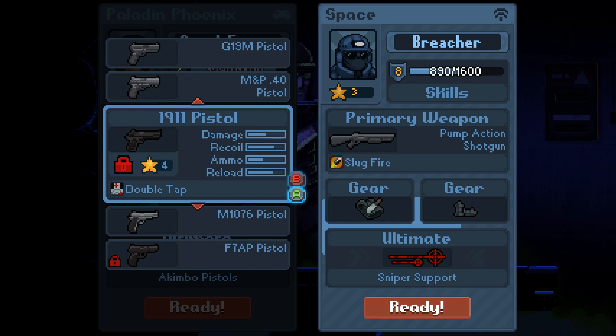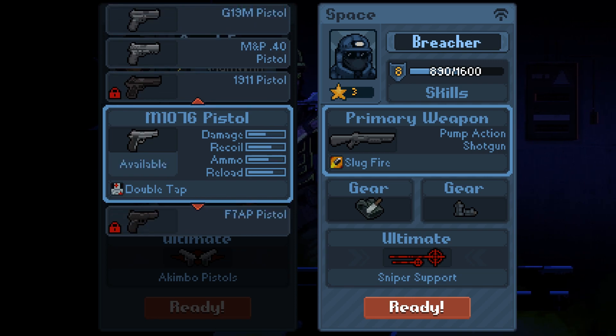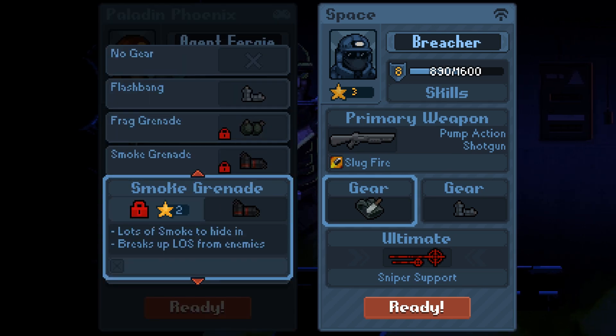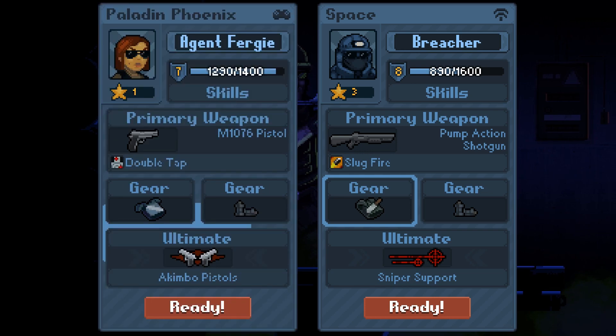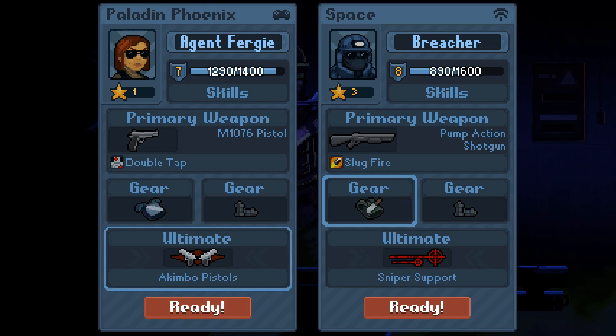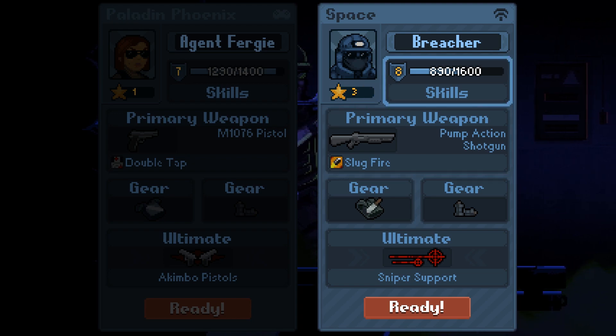Does more recoil mean less accuracy? Okay, in this context I guess okay. Oh look — plus 95% melee armor. So the little armor bar at the bottom of the screen, you take damage to armor before you take damage to health, but only from melee damage. I've also got a skill that reduces melee damage by like 20% or something — nice.